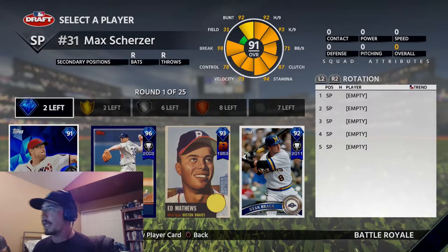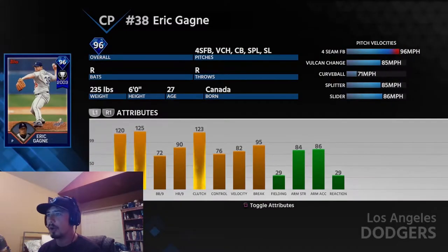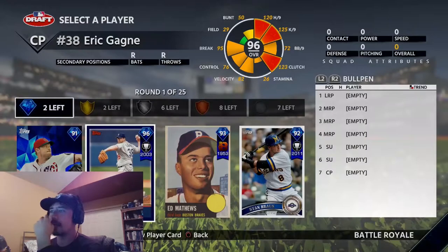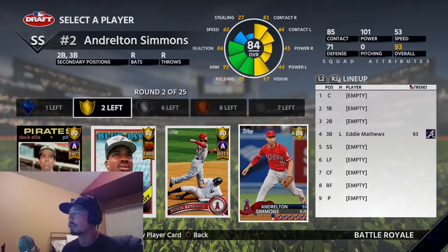First pick in this draft — I've heard good things about this Eric Gagne 120. This is obviously the events reward, which I failed to even get a win because I really didn't try the event. Hits for 9, 120 case for 9, 125, hits 23 clutch. But I like to go offense first round, so I'm just gonna go Eddie Matthews because I'm an offensive-first kind of guy.